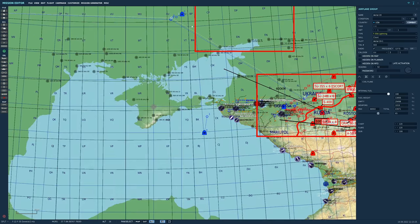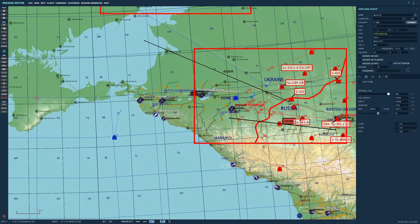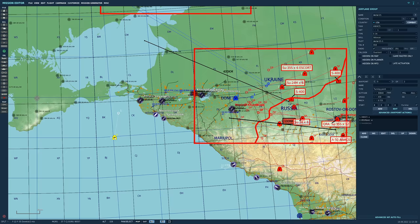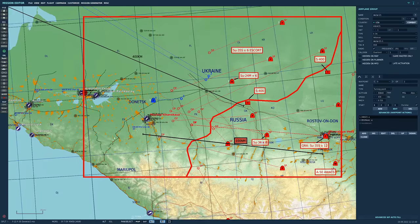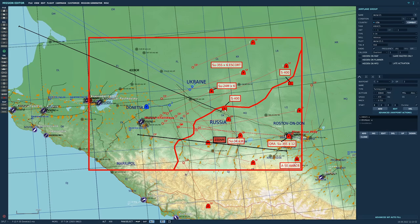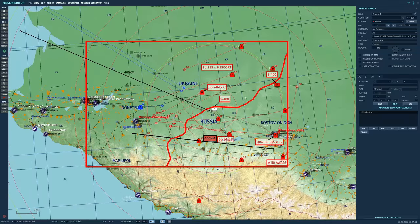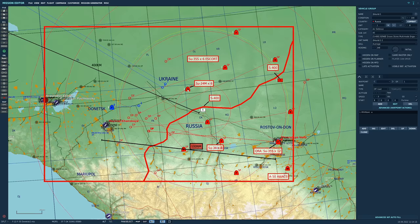We'll take off, fly 500 miles to a US refueler in central Ukraine, refuel, then head another 450 miles to the battle area. We have an AWACS in the Black Sea about 400 kilometers from the action — kept outside S-400 SAM range. Speaking of S-400s, there are two modeled on the border, each with 400-kilometer kill range. They almost certainly won't be able to detect our stealth aircraft at the distances we'll be operating.